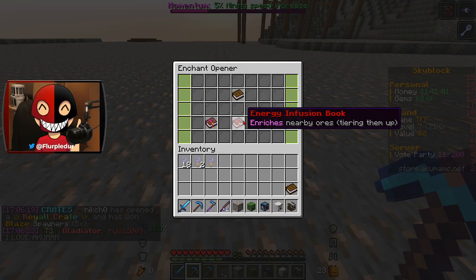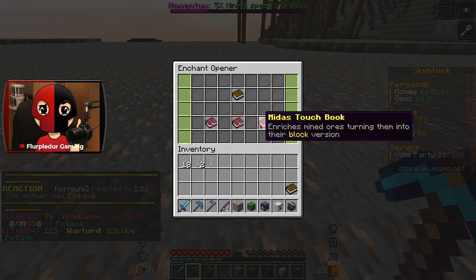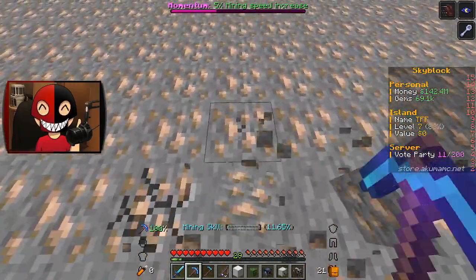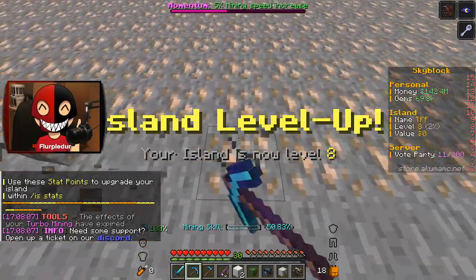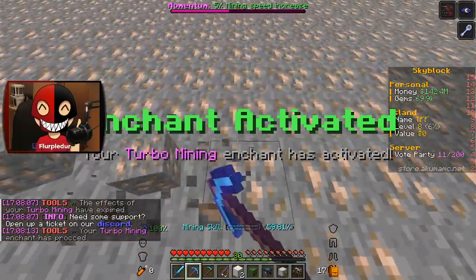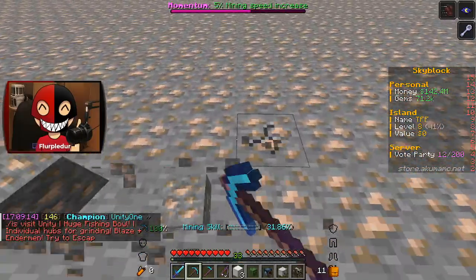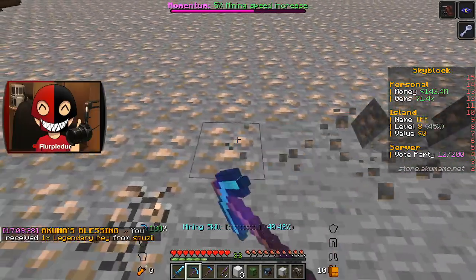Give me something good this time. Energy infusion enriches nearby ores, tiering them up. Midas touch — enriches mined blocks, turning them into their block version. I kind of want to get the block version. Are there any other skills I want to work on? I could work on fishing a bit, but I kind of want to get to level 15 now. I'm feeling determined to get to 15. Island level 8! I love the island level feature — it just gives you more freedom to upgrade your island how you want. That's what I love about Akuma. Every season feels different for the most part. If you guys want to join the server, all the information is down in the description below. Come and join the number one Prisons and Skyblock server of 2024!